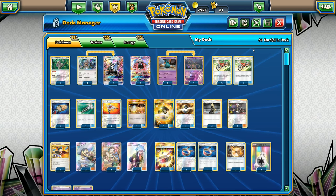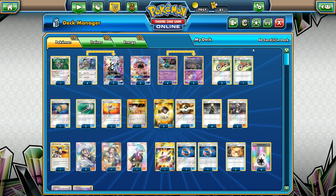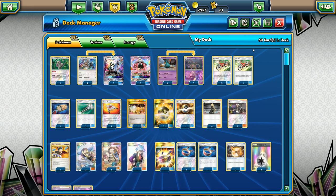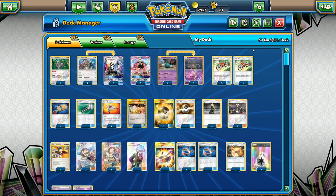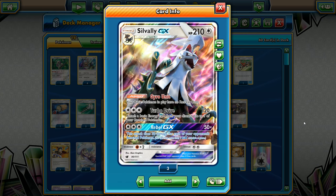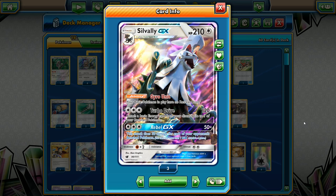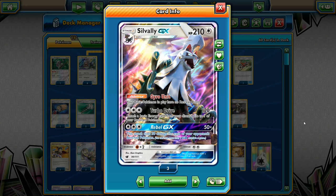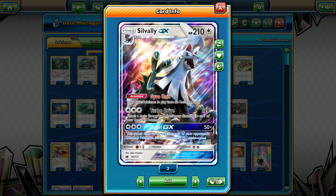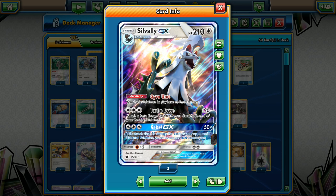Hello, welcome to another episode of Pokemon TCG Online Deck Profile. I'm DrayGottams, and today we're going to be looking at a Pokemon that has fallen out of favor, but I think is primed to make a resurgence. That is, in fact, the Silvally GX Pokemon — a 210 HP colorless type behemoth. The only reason it's not seeing play is because of its weakness to fighting, but if we can cover that weakness, we should have a really good time against most decks in the meta.